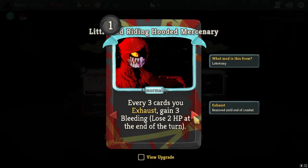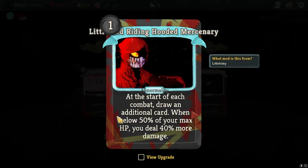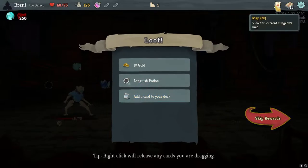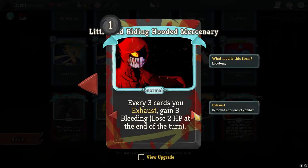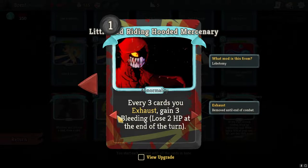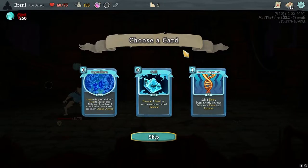We've now unlocked it - every three cards you exhaust gain bleeding, and then if you have it in your hand exhaust this card when you draw it. I don't know which one - oh, I did not mean to take that. Whoops. I started coming out of drawing a crystal card whenever you're below it. Every three cards you exhaust gain three bleeding. I'm not planning to exhaust a lot of cards, so this should be fine. I didn't mean to take it but it's okay.